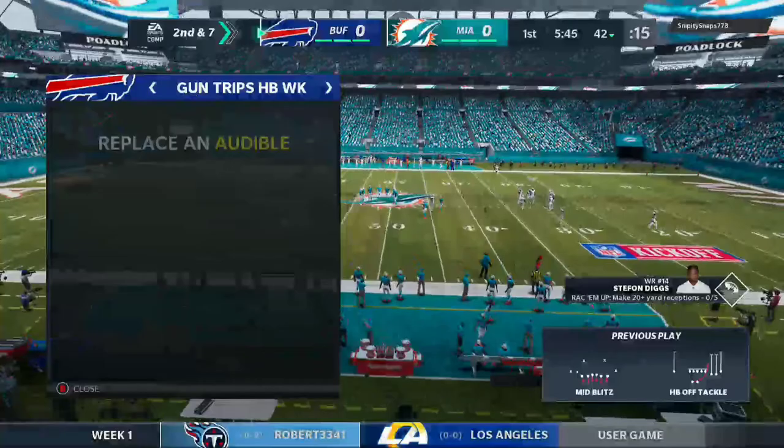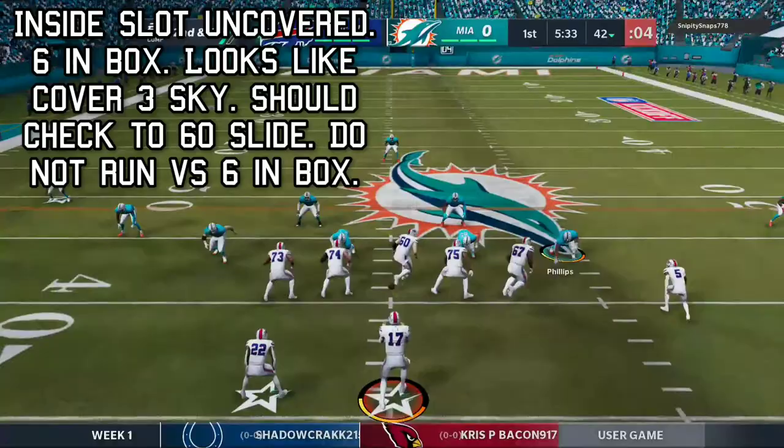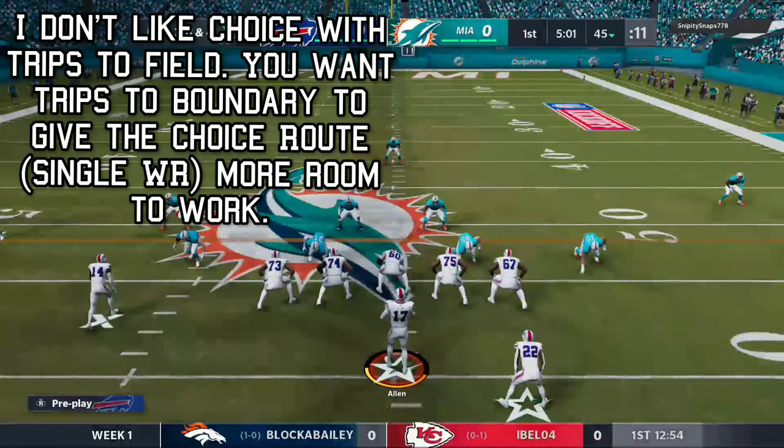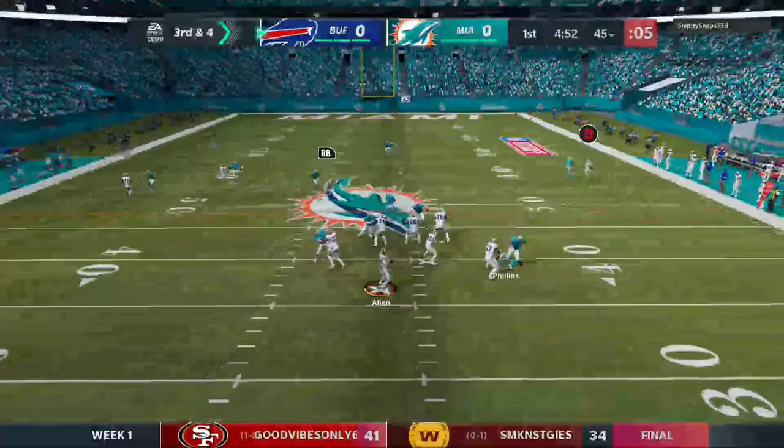Reviewing a subscriber's first run and shoot CFM game — Drive Number One. First off, thanks to monsta65 for allowing me to do this review. Right here you have the inside slot uncovered, six in the box — you shouldn't be running it here, probably run the bubble screen. You're running choice here into the boundary; I don't like running that choice route into the boundary. I like giving a little bit more room to work with — trips into the boundary instead.